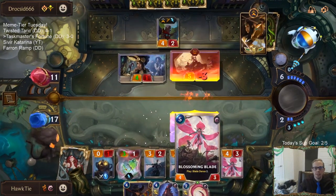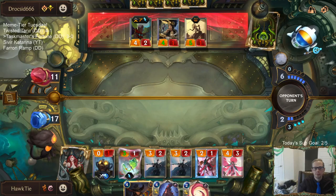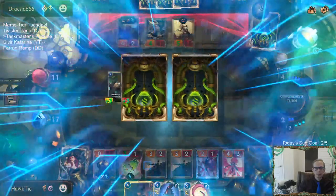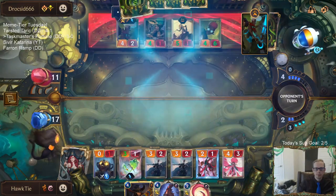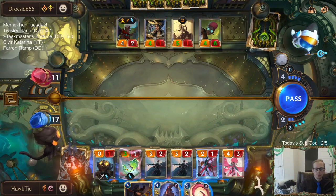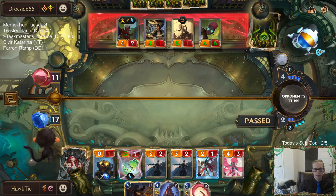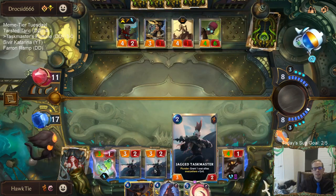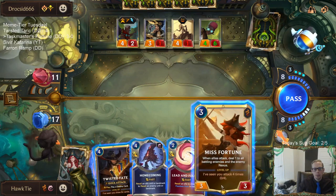This is five mana - do two damage to two of their followers plus have them use two cards. That's pretty good. It's just too easy of a Mystic Shot if I Lead and Follow a Taskmaster. Now we have Miss Fortune.